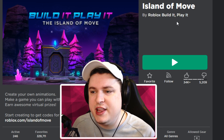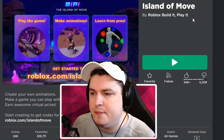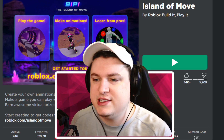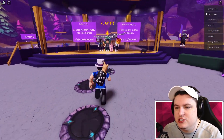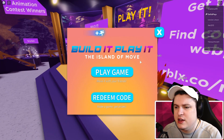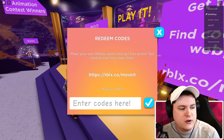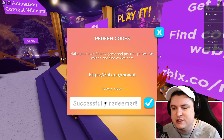Next up, you'll have to go to a game called Island of Move by Build It and Play Roblox. It has around 30 million visits, so if you find it on Roblox you know you have the right game. Click play to get in. Once you're in, go to the NPC, press E, and click Redeem Code — you don't have to do anything else in the game because we have the codes. The first code is VICTORYLAP for the Cardio Cans.